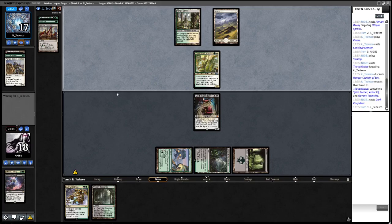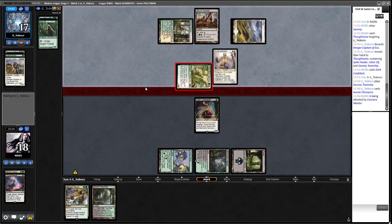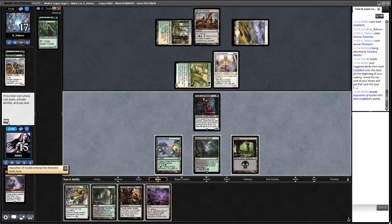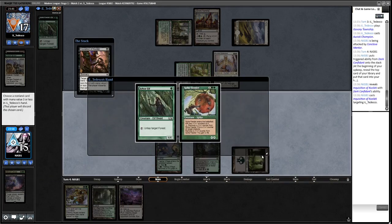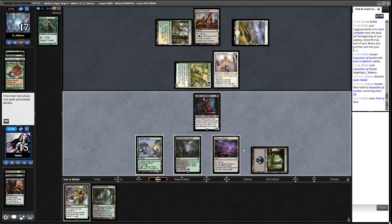Auriok Champion is a big problem - we could block but I think we want to take... actually we got a Field of Ruin. We'll Inquisition, take Spike Feeder, then we could attack with Treetop Village. I think we have to Field of Ruin it. They're one mana away from the combo and we're not too worried yet. We could put Lurrus in hand.